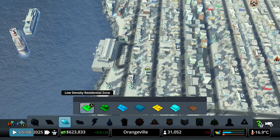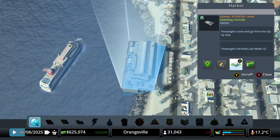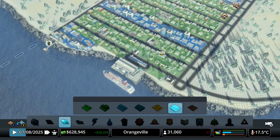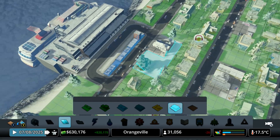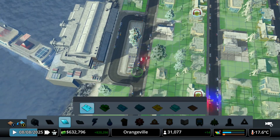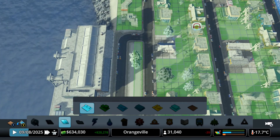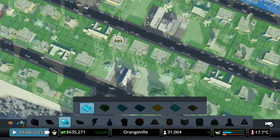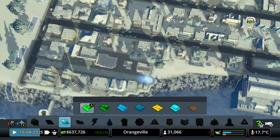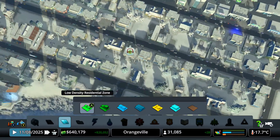It looks like some people are complaining about noise pollution. Yeah, they're actually complaining about the harbor right here — that's kind of a small problem. Maybe they're complaining about the commercial shop they're actually building right here. That was kind of a bad idea. Let me show all these commercial buildings here. Commercial shops make a lot of noise, so let's just not put any commercial shops right here, because otherwise that's gonna create more noise pollution — and that's kind of a bad thing for our citizens.